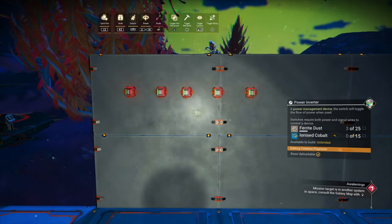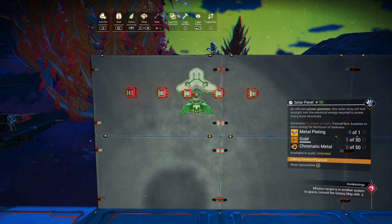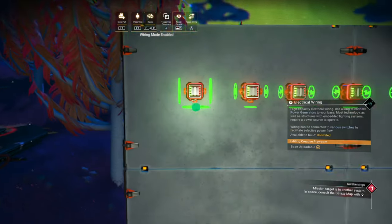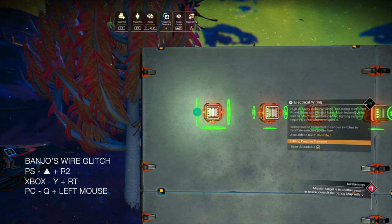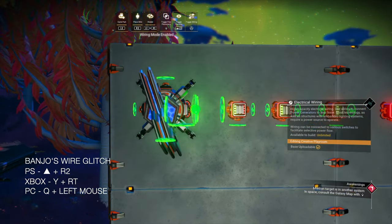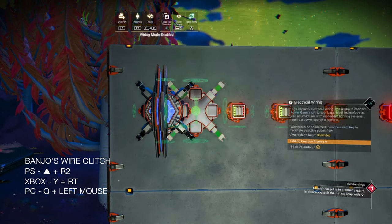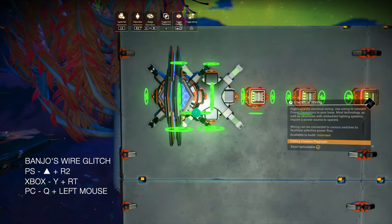I've placed some switches on the wall. We're going to select the solar panel again, toggle into the wire menu, move your cursor to the center of the electrical connector, and now we're going to hit place and wire at precisely the same time. You may have noticed that one went in the wrong direction — here's the reason why.